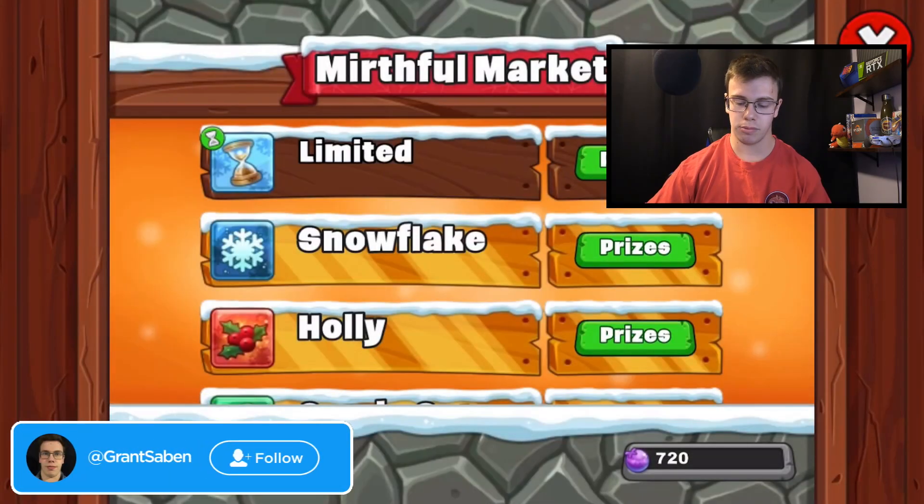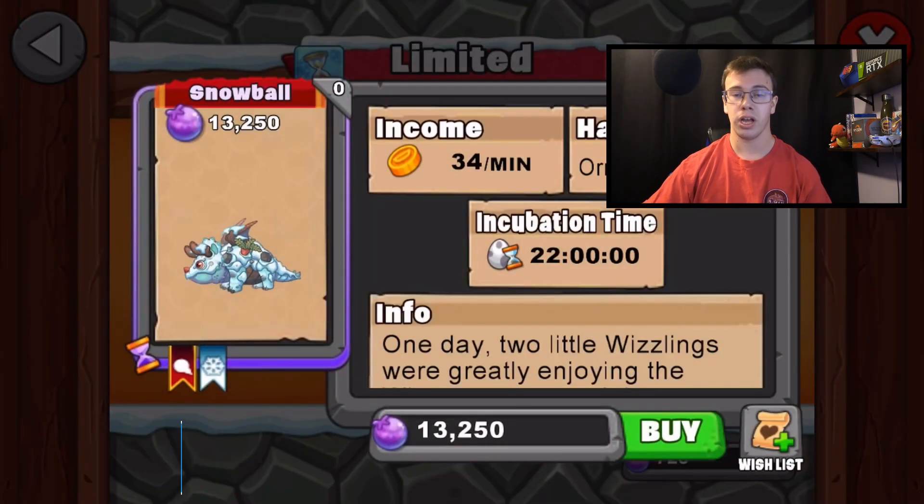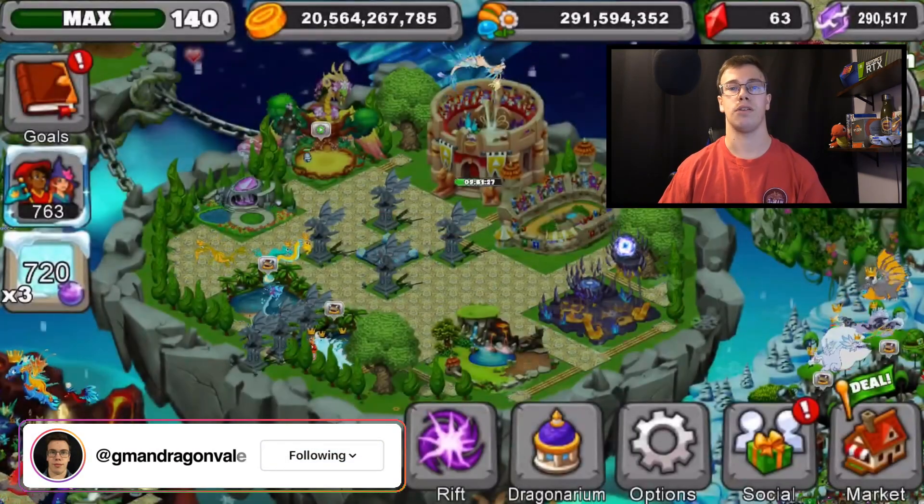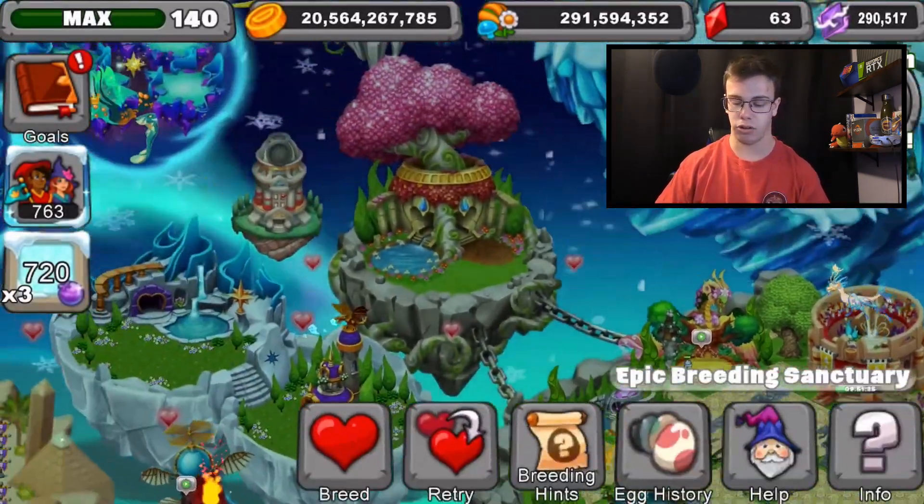The first thing we know about this dragon is its breed time. The Snowball Dragon has a 22-hour breed time. Now that we know that, we're going to breed it. I'm going to read the breeding hint to you guys and give you a recommendation on what dragons to use.